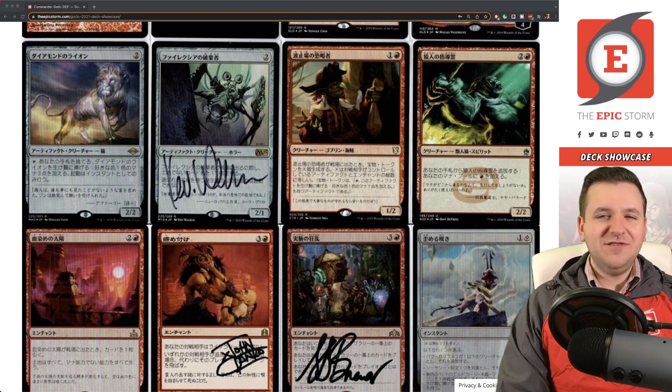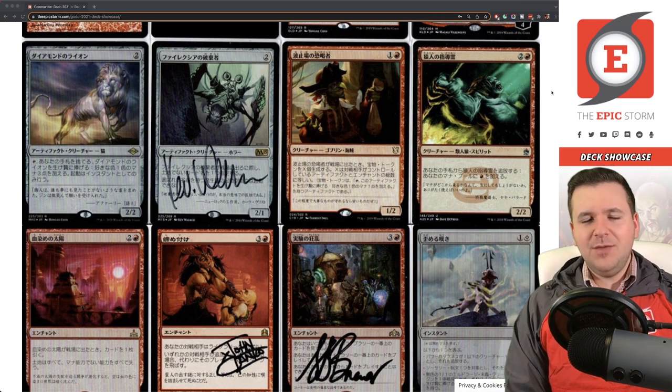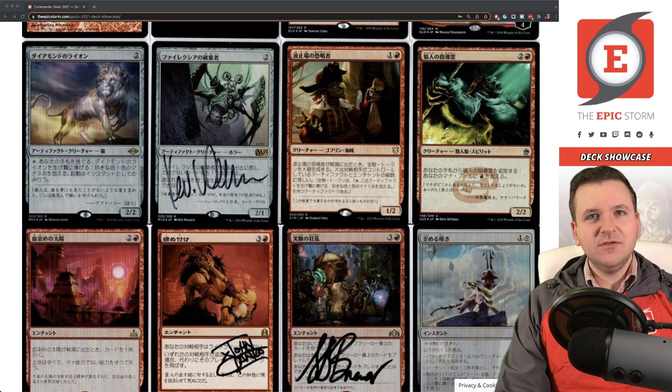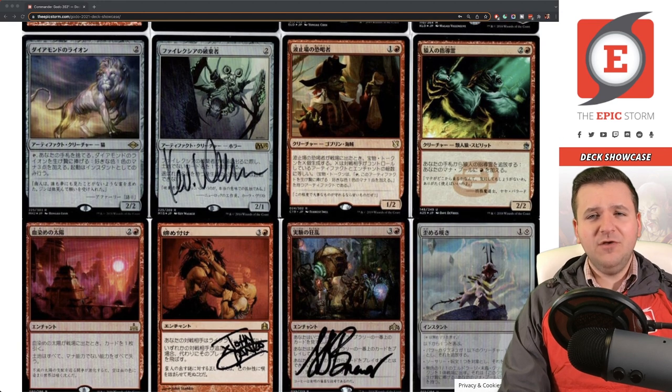Dockside Extortionist — after last year's video everyone in the comments was asking where it was. Well, yeah, probably too good to leave out, so I picked one up. I also have a bunch of Japanese foil treasure tokens for it. Maybe one day I'll cast it and feel the joy of generating ten treasure tokens. I've never done it, but maybe one day it'll happen.